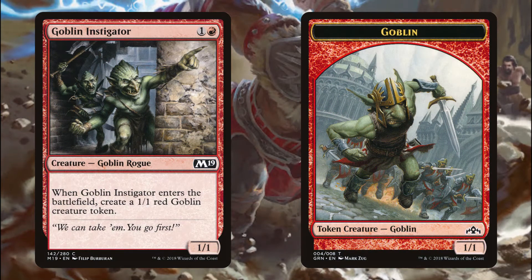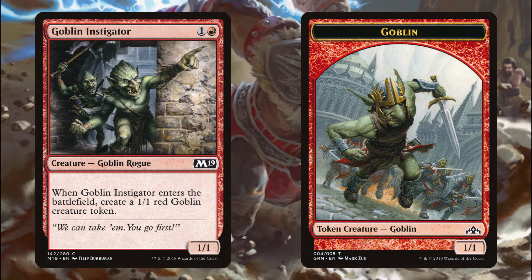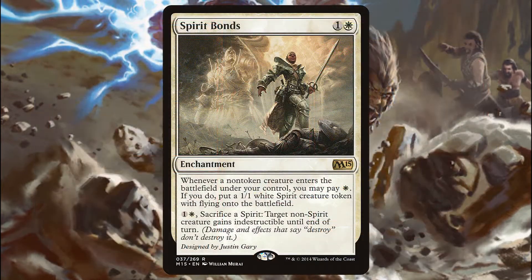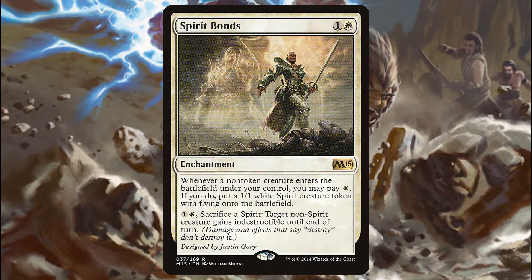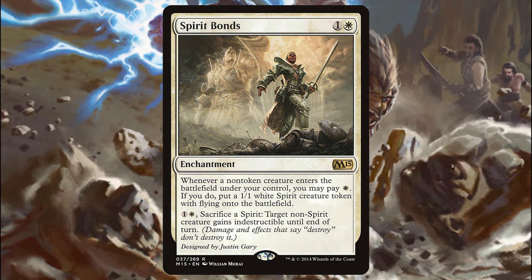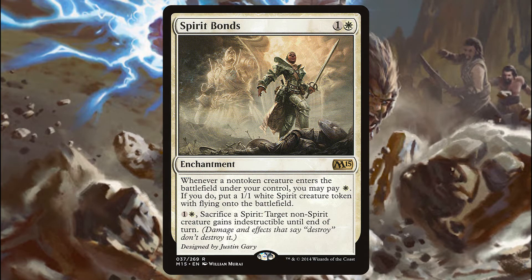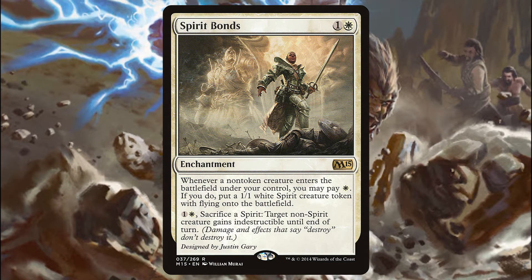Moving on, we've got Goblin Instigator — basically the same thing: 1 and a red for a 1-1 goblin that makes a 1-1 goblin creature token. Spirit Bonds is 1 and a white for an enchantment. Whenever a non-token creature enters the battlefield under your control, you may pay 1 white. If you do, put a 1-1 spirit creature token with flying onto the battlefield. You can also pay 1 white and sacrifice a spirit to give a non-spirit indestructible until end of turn.